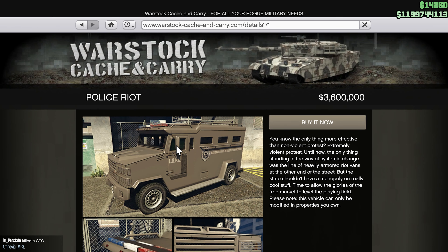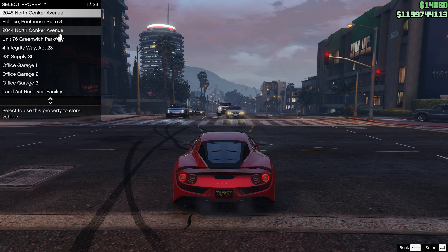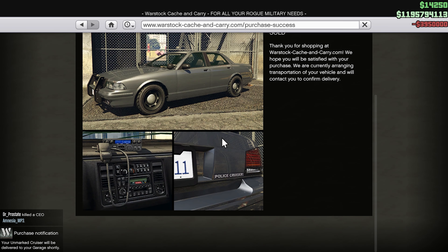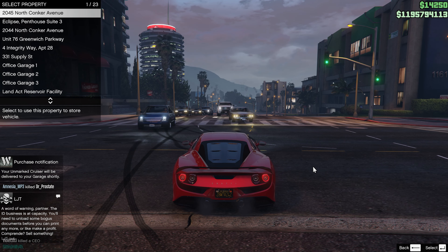You also have the SWAT truck, but I don't think I want that because it's really slow. To unlock the vehicles, you just need to finish a few missions — for one you need to lose a five-star wanted level after five minutes.